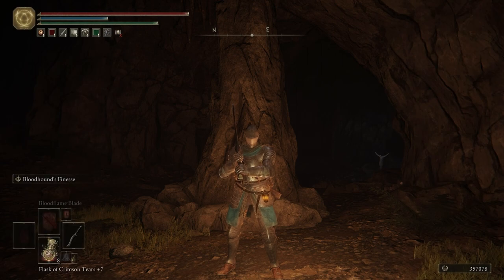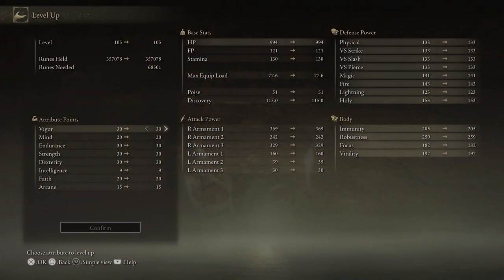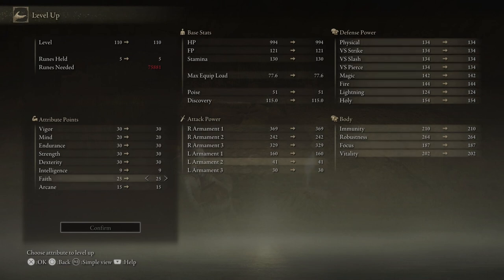Make sure that you have Sacred Blade on some kind of weapon that you're using — it's going to be handy a little later. Now that that's all out of the way, let's go ahead and level up. Put five levels into Faith, and then we won't have to worry about putting any more into Faith or Arcane. Now we're just going to be working on Vigor, Endurance, Strength, and Dexterity.